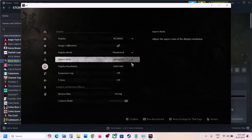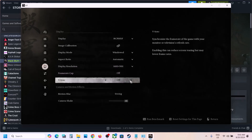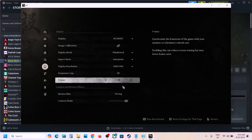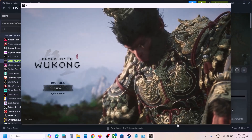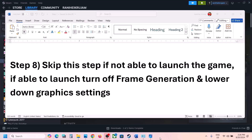Go to the Display settings. If set to Borderless, try Windowed mode. If the resolution is set to 4K, try 1920x1080 or lower. For V-Sync, try turning it off and check, or turn it on and check. Set the frame rate to 60. Set motion blur to Weak, then apply the settings and check the performance.